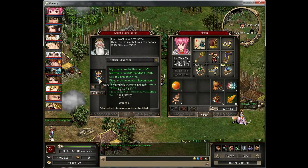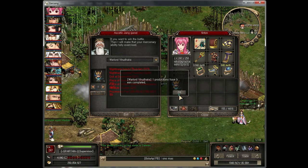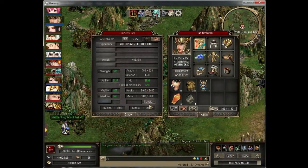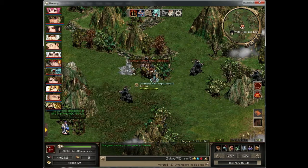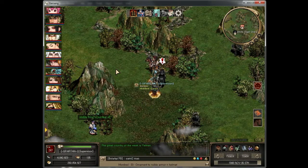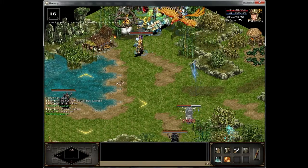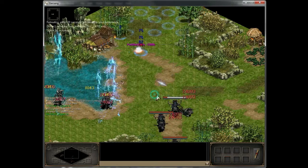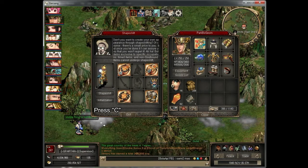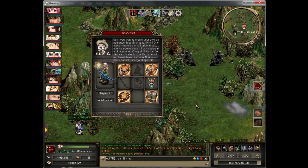Everything's ready, just click it. Let's try without the doll first — let's test on an easy monster to see the difference. See, the red color is my critical hit: it's 24k. And now with the doll, the look has already changed.